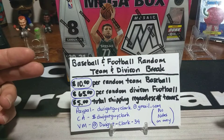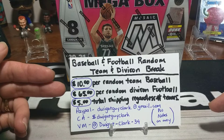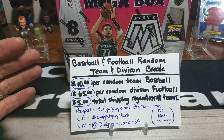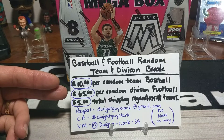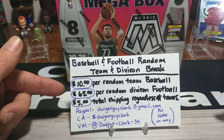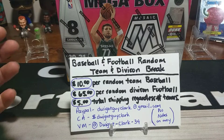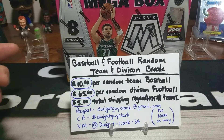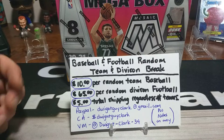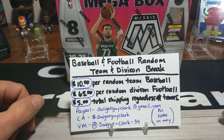Before we get into that, I do want to remind everybody that I'm planning on doing a break this coming Sunday. We've still got plenty of spots to fill in baseball, but football is kind of limited now. I think six out of eight spots has been filled. So we've got two more spots open for the division break in football, which has a half case of Mosaic Blasters in it. That's a pretty good little deal at $65, plus shipping. My PayPal, Cash App, and Venmo is down at the bottom as well. No notes needed.